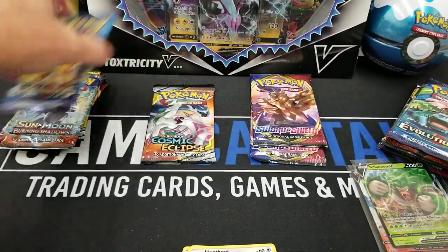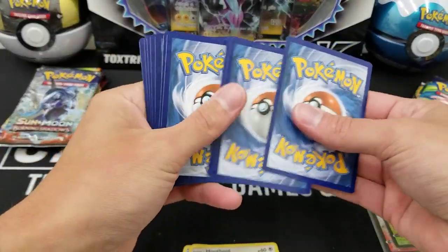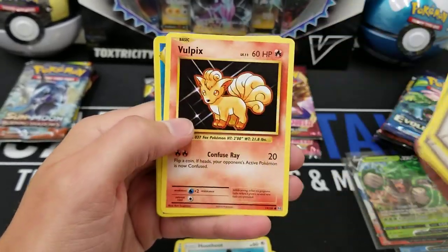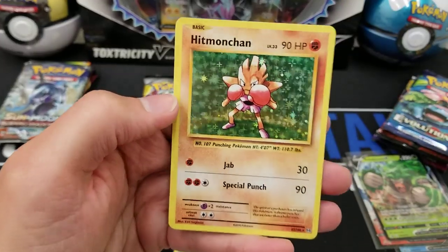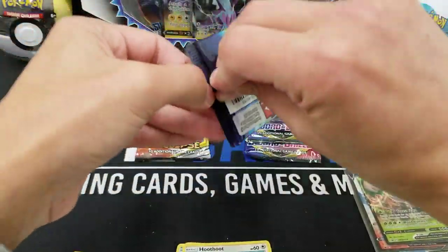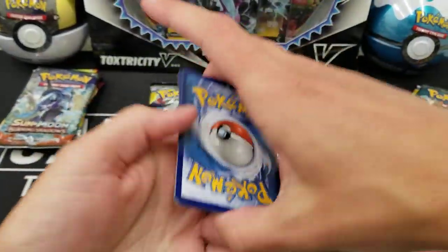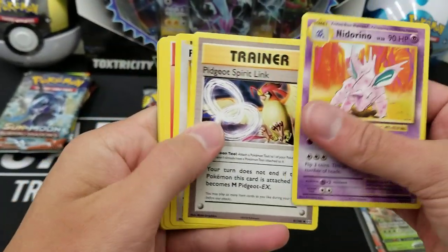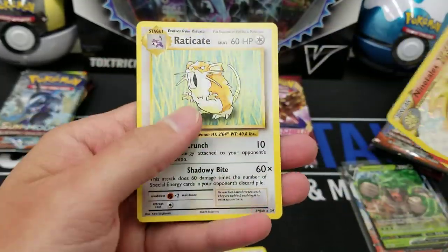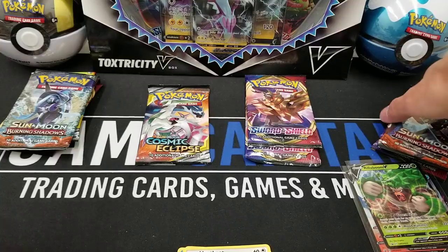Evolutions pack from the Cinderace tin — three to the front. We've got Energy Retrieval, Blastoise Spirit Link, Switch, Onyx, Weedle, Machop, Tangela, Vulpix, Reverse Polywrath, and a Holo Hitmonchan. Two for two on holos from Evolutions. Then the Evolutions pack from Rillaboom — we've got Nidorino, Pidgeot Spirit Link, Porygon, Fire Energy, Voltorb, Charmander, Diglett, Ghastly, a Ninetales Break, and Eradicate. We got a hit in all three Evolutions packs — Ninetales Break, Holo Ninetales, and Hitmonchan Holo. Not too shabby.